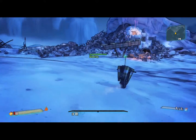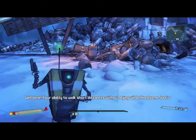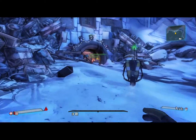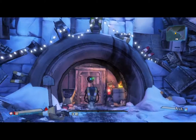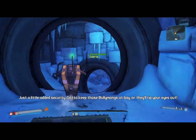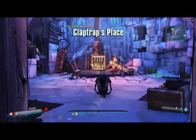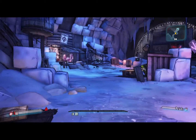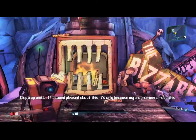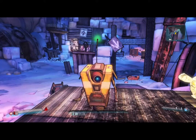It looks normal when you have a gun. Claptrap says: 'Well done! Your ability to walk short distances without dying will be Handsome Jack's downfall.' Then he opens a door — 'Just a little added security, you gotta keep those bully mongs at bay or they'll rip your eyes out!' You'll see what that is — it's basically the new gag, though there's a lot more badass than the new gag. You eventually follow Claptrap to his own little place.